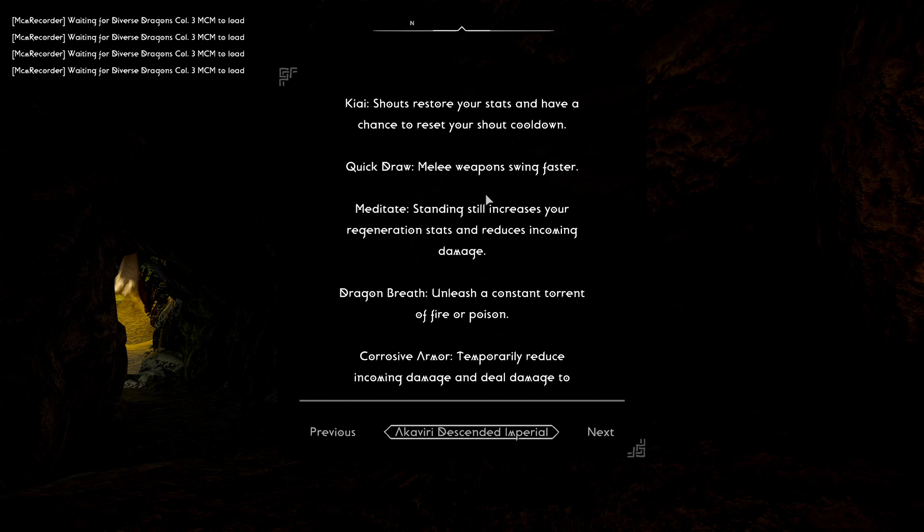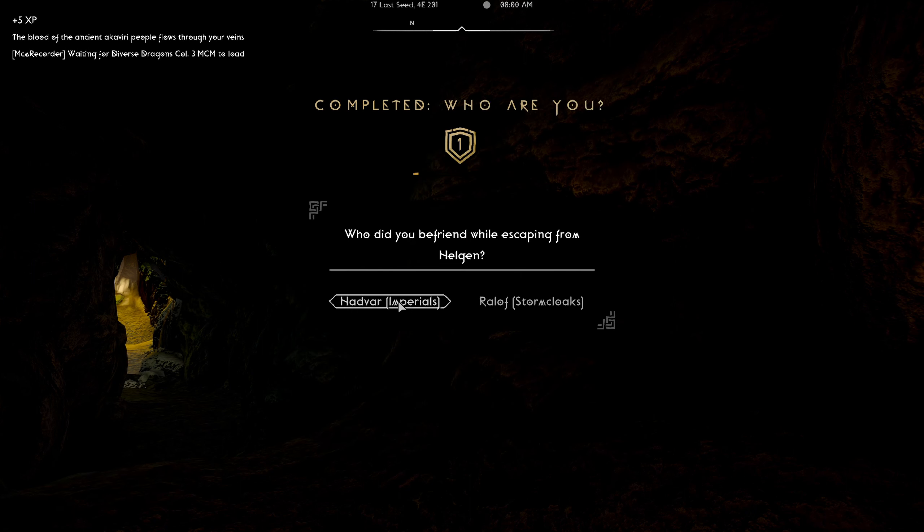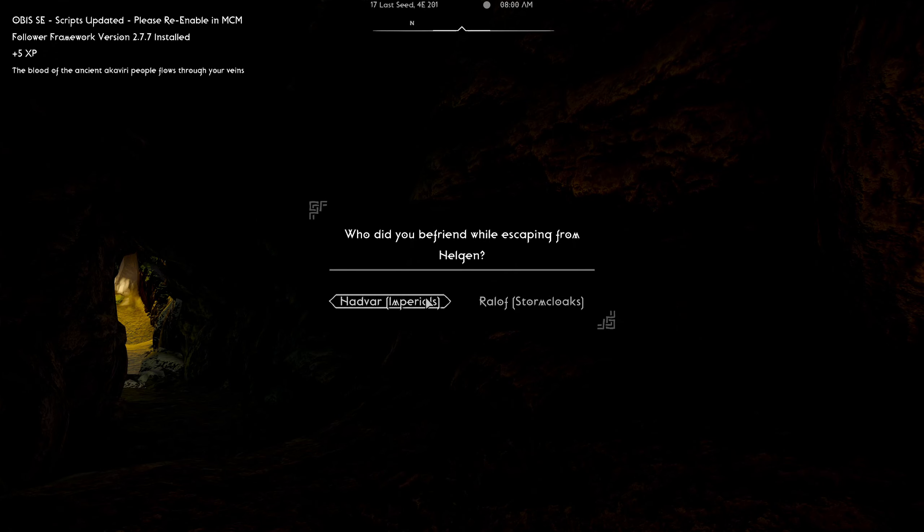Silver tongue, maybe. Luck — conflict of interest, no that's not my style. Very Descended — melee weapon swing faster. Okay, this is almost like a shout build. I like this one, I'm choosing that. We'll do the Imperials.